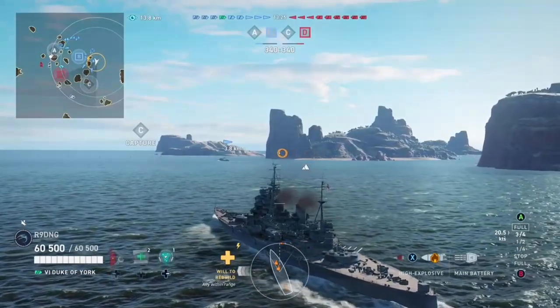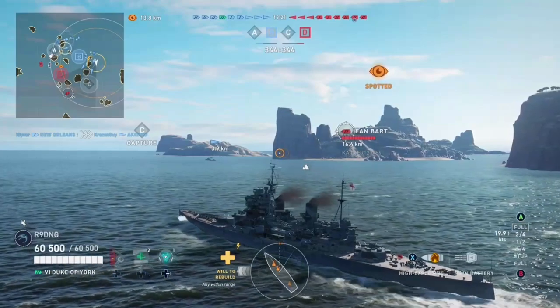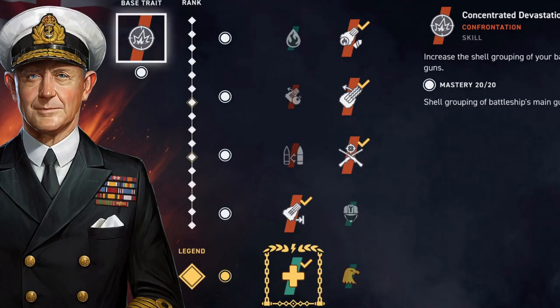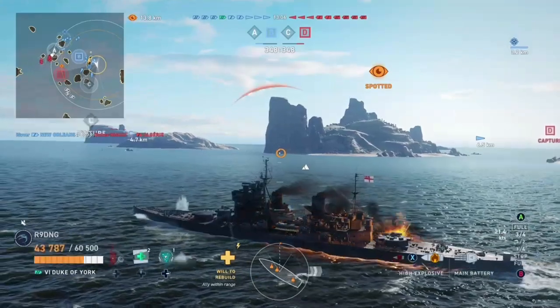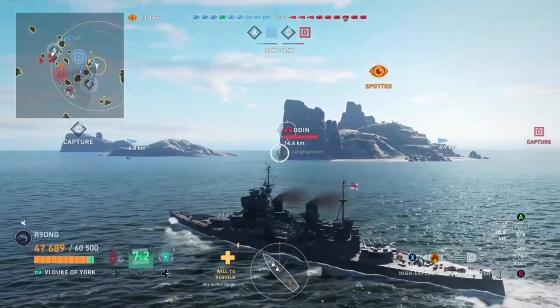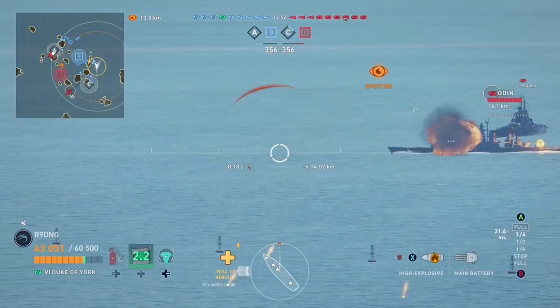There are two builds you can use for this ship: the chad build, and the 'I have for some reason invested my commander resources into this build instead of the far superior one' build. The first build uses Andrew Cunningham with specific skills, allowing you to get brilliant British accuracy, AP, and range. The other build consists of Charles Madden with different skills, allowing you to obtain up to five heals, which you will most definitely need — but you lose your accuracy and range.